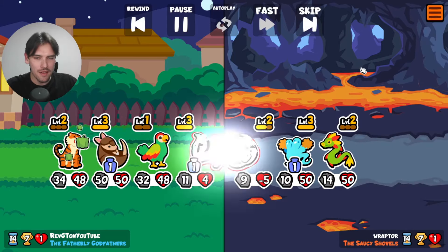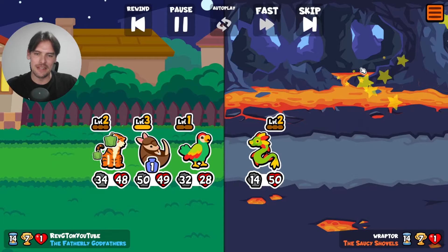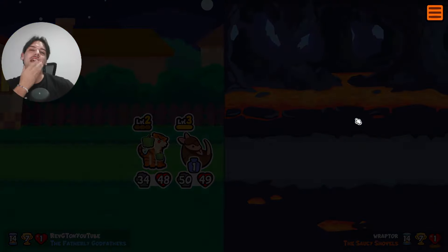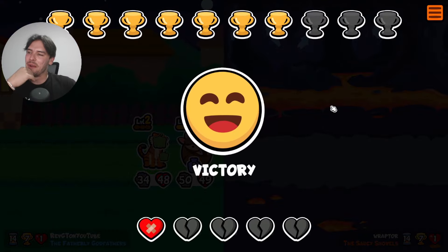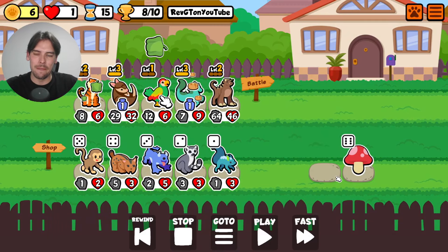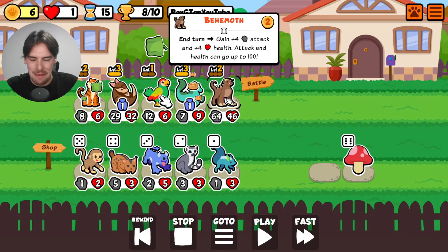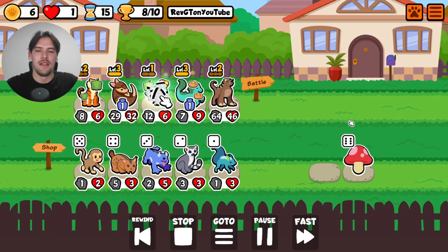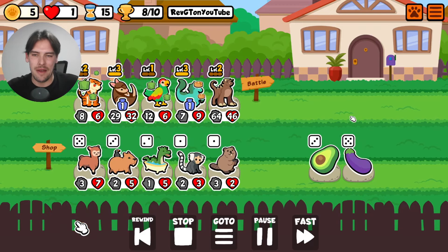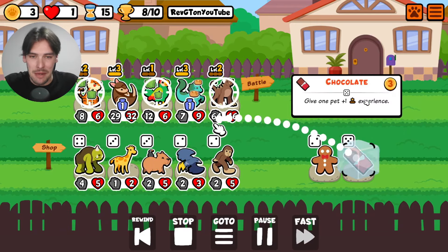Bad math, but we're okay. We get the classic armadillo slow things. This is where the run gets really interesting. Obviously that pepper — no use putting it on the behemoth, right? What's the point? Maybe you put a melon on? Why did I not pepper the armadillo? I hear you asking. I don't have a good answer to that. Misplay, misplay, misplay.